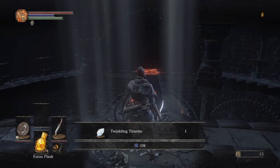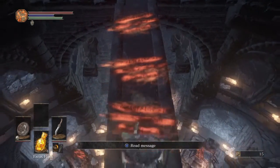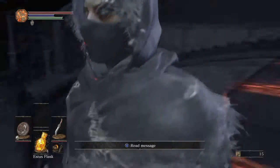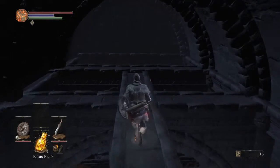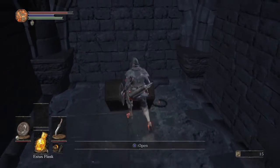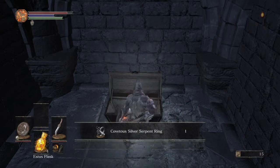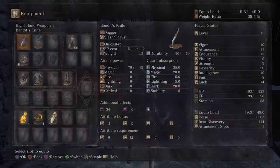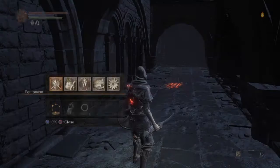We pick up some more twinkling titanite. Now if we move forward, as you can see there is a load of orange mess right here. If we go ahead and smack this wall really hard — get out of here — then we have the illusion wall, which is fabulous. Walk all the way to the back, don't be afraid to roll off, and then go ahead and open this treasure chest. Cue the Legend of Zelda theme song — we got the coveted Silver Serpent Ring.